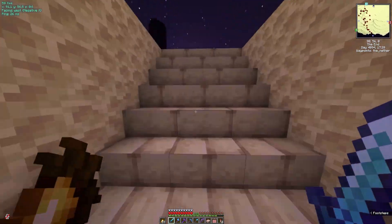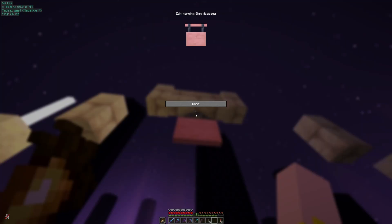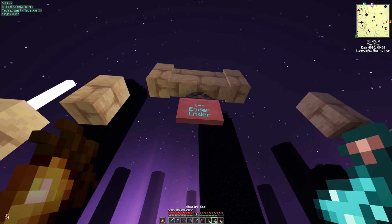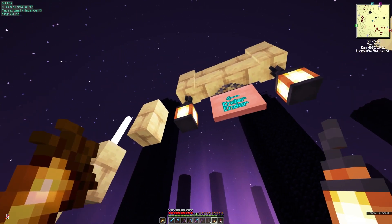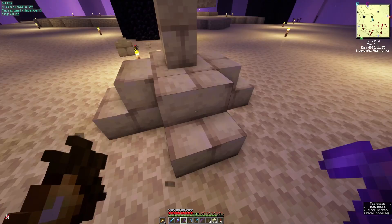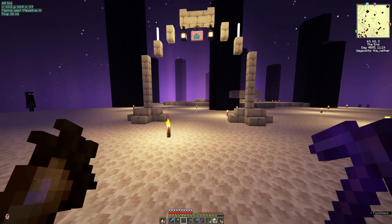So here we are in the End. I think what I want to do is build like an archway to point to where the Ender Ender is, and dye it and glow it. And then I also thought about a couple of lanterns. Carefully look down. Let's see how that looks after we gather up our mess. I think everybody will notice it.